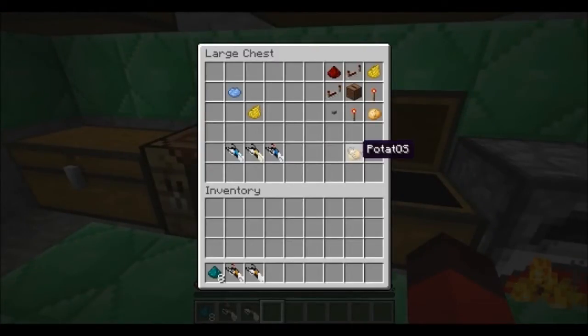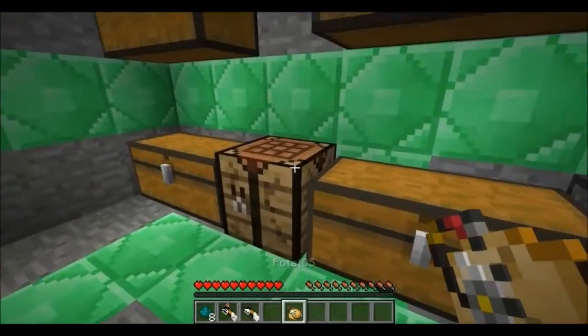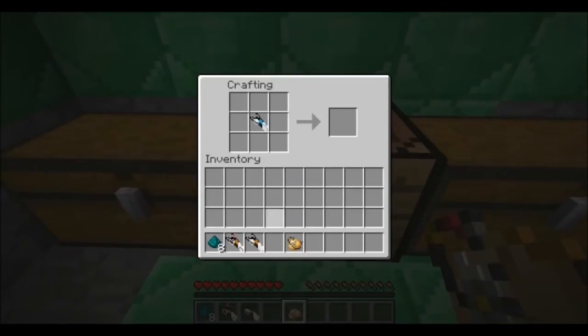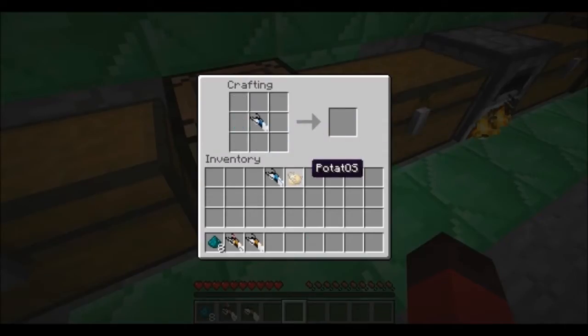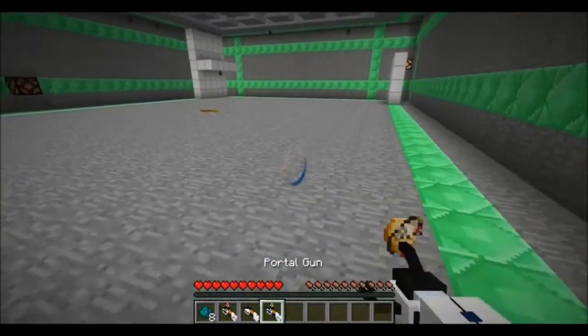We also have the potato! To create the potato item, you need redstone, two repeaters, a jukebox, two torches, a potato, a button, and dandelion yellow. The potato does nothing on its own, but if you combine it with a default portal gun in crafting, you get the potato gun — a glassy portal gun.